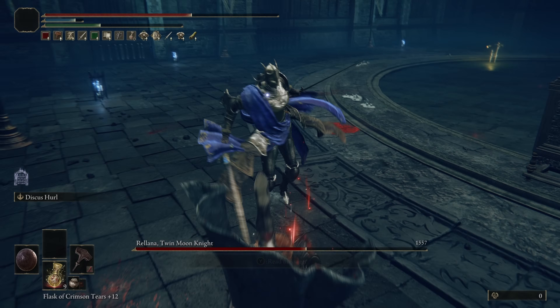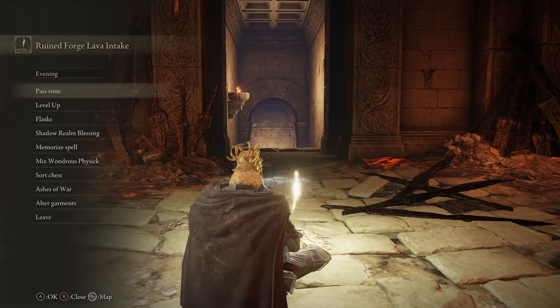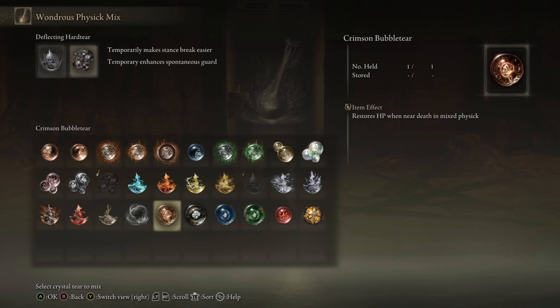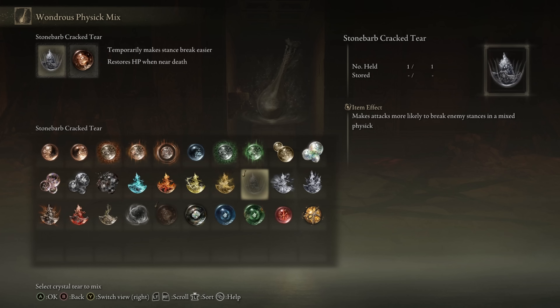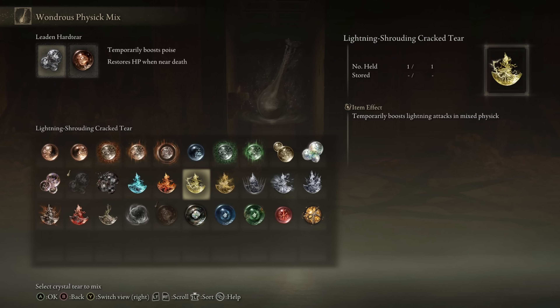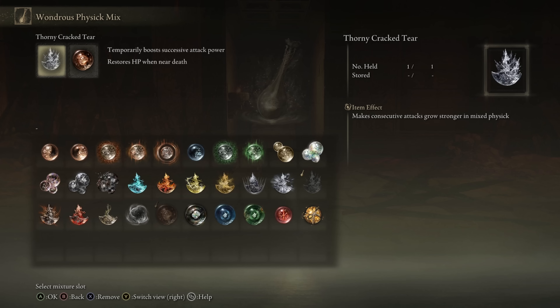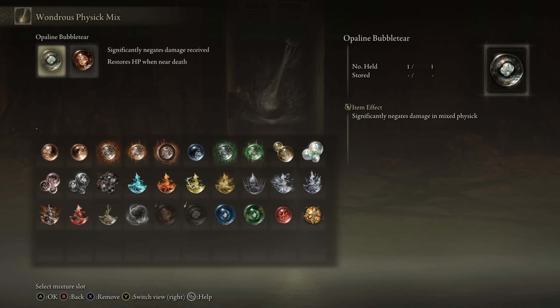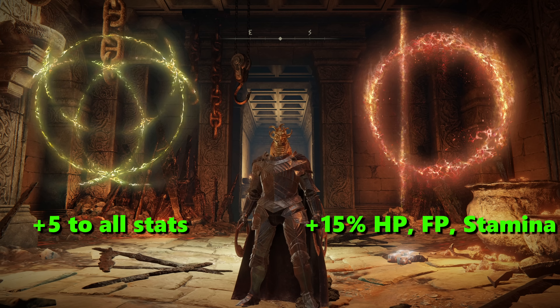That tried-and-true combo of the Deflecting Hard Tear and the Stone Barb Cracked Tear would do so much work with the great hammer. I didn't even two-hand it because the block timing felt weird to me - I just used the Smithscript shield for the spontaneous blocks and one-handed great hammer guard counters, and it worked wonderfully. I'd switch to two-handed before going in for the crit, and you can deal just so much damage to bosses this way. For physicks: the Stone Barb Cracked Tear and Deflecting Hard Tear for PvE, especially boss fights. For invasions I'd go with the Crimson Bubble Tear, and if running the meme build, the Lead and Hard Tear for extra poise. The Thorny Cracked Tear could be good with the Cirques - basically Rotten Winged Sword Insignia in crystal tear form. For great runes, honestly just Godric's or Radan's - more stats are always good.